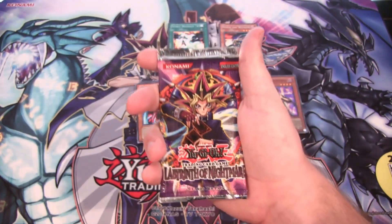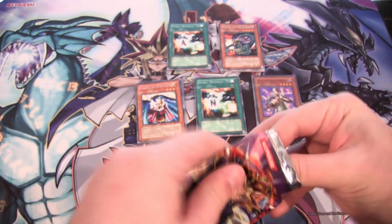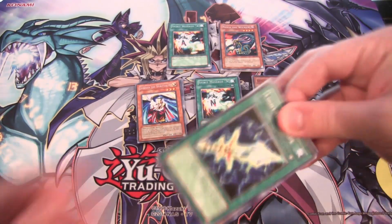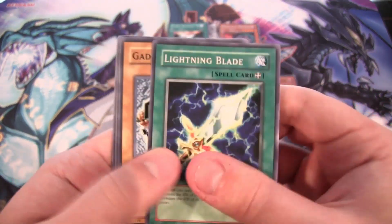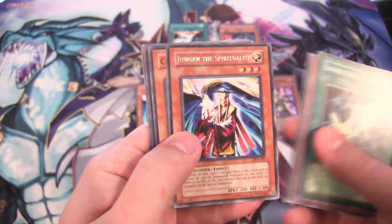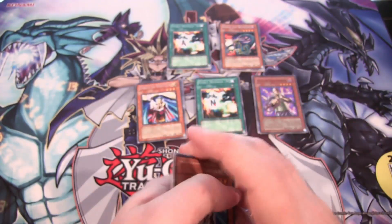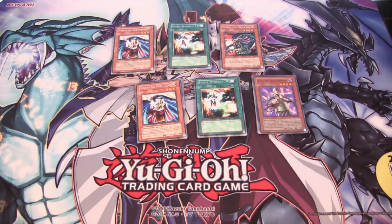Headless Knight — I remember that from Nightmare Troubadour, probably the Yu-Gi-Oh game I played the most. Last pack, what can we end with? Can we end with a holo? Lightning Blade — I remember using that a lot back then — Gadget Soldier. And we have another Jaugen the Spiritualist for our rare. Unfortunately no holo to end with, Earl of Demise. But we were at least able to get a holographic earlier, and again Kaiku — I guess it's kind of my spirit card for this set.